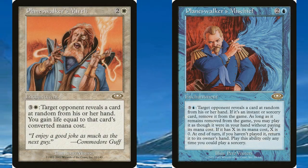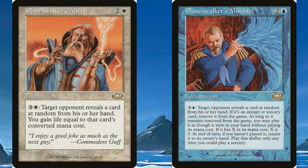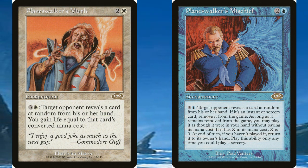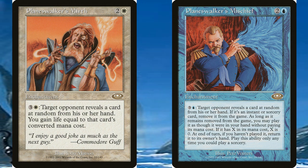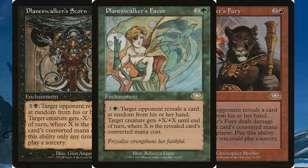The last cycle was the Planeswalker Enchantments, which were rare enchantments with three converted mana that force an opponent to reveal a random card from their hand and create an effect based on that card's converted mana cost. These cards also depict the Planeswalkers that Urza recruited for the war. The cards were Planeswalker's Mirth, Planeswalker's Mischief, Planeswalker's Scorn, Planeswalker's Fury, and Planeswalker's Favor.